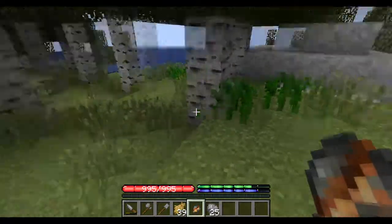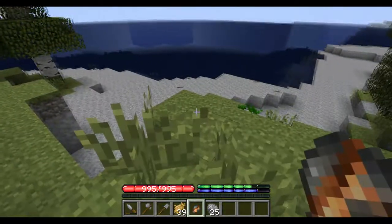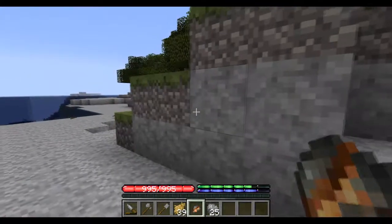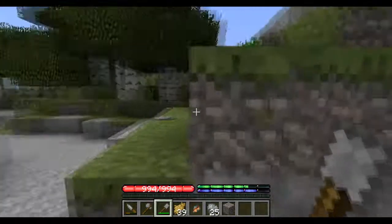Looks like something over here. We're not going to pick it yet because it doesn't have anything on it. Is this a rock? Yeah, that's a rock.